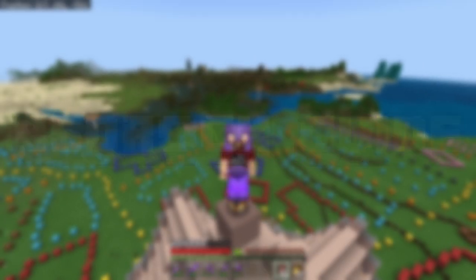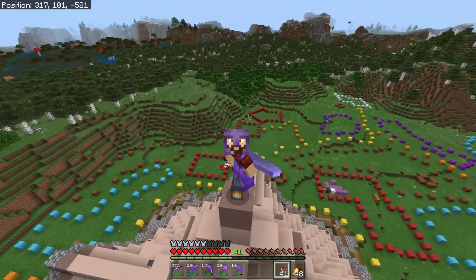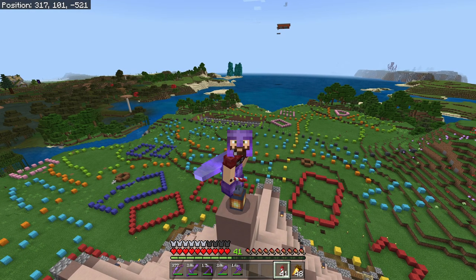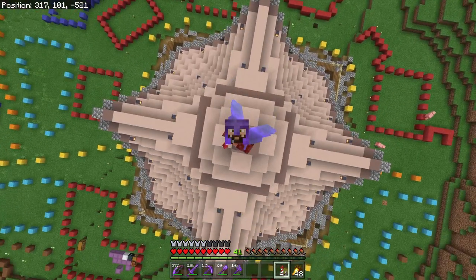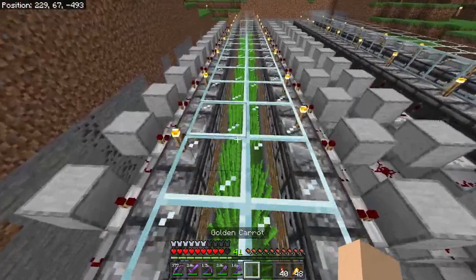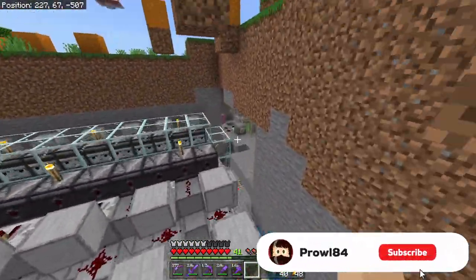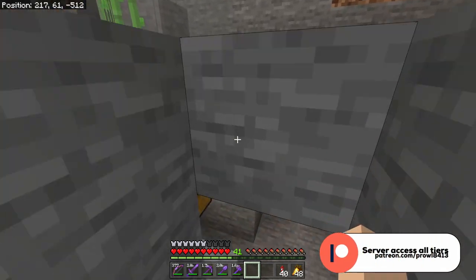Hello everybody, Prowl here and welcome to another episode of Bedrock Guide. I love starting out right here because we get to see our wonderful town layout. Over in the distance we can see what we did in the last episode — the first part of our functional town. After the planning, we built this awesome sugar cane farm. The passive sugar cane farm runs all the time in the background and has gotten us almost three stacks of sugar cane, which is great.